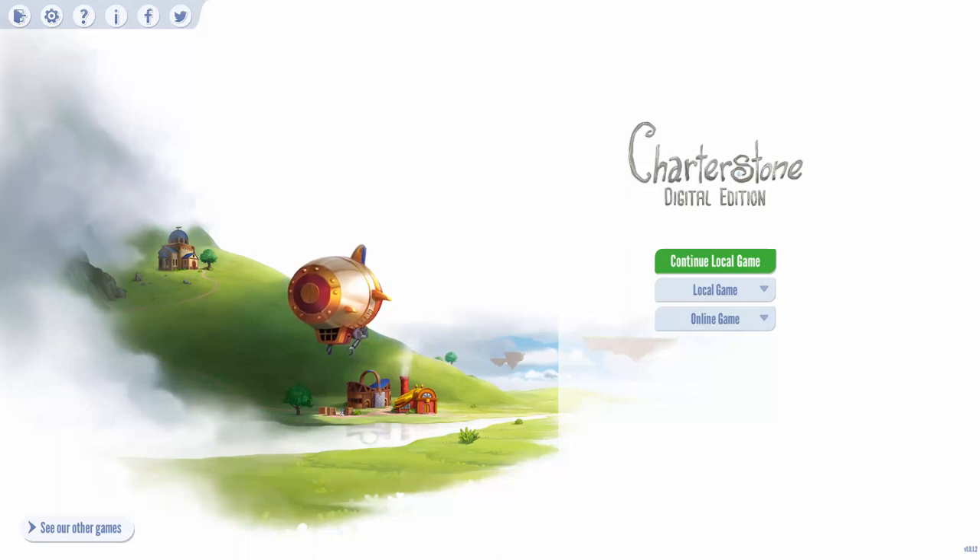Hey everybody, FunctionX here broadcasting from day one of lockdown in Utah. We've been coordinating for a while but today's the first day where they've said stay home, don't leave your house. A good thing is we've got a new game to play and that is Charterstone Digital Edition. We're going to play just single player - at least one human player against a bunch of AI - and we'll do a full six player game.